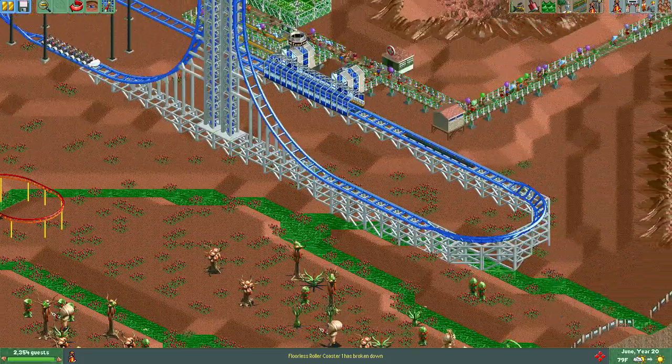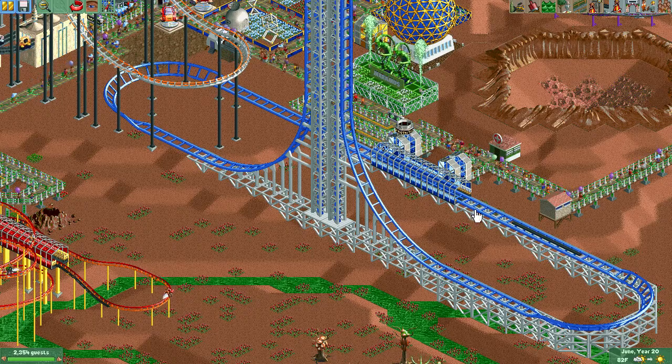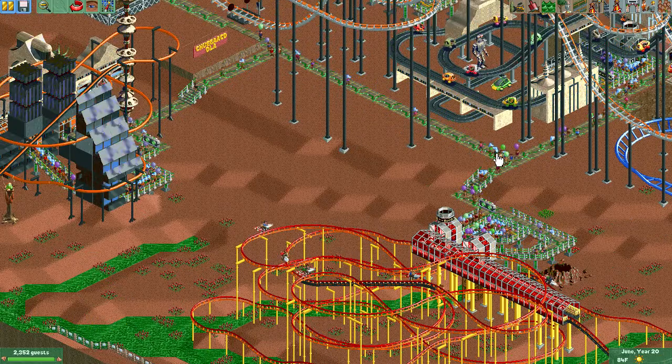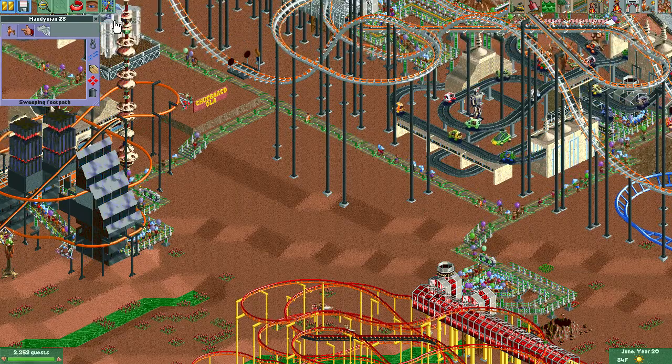Never mind about that last coaster comment. We've got plenty of space — maybe I should put a heart line in between here. That might look pretty cool. I don't know, this might get in the way. Getting distracted — garbage, take care of it. There you go, he figured it out.